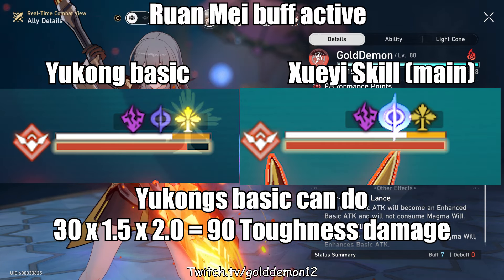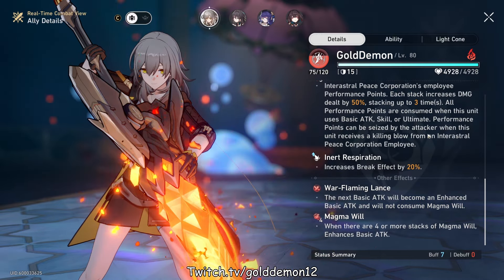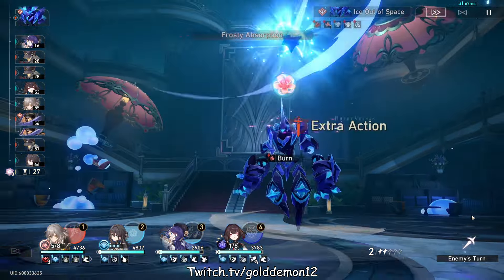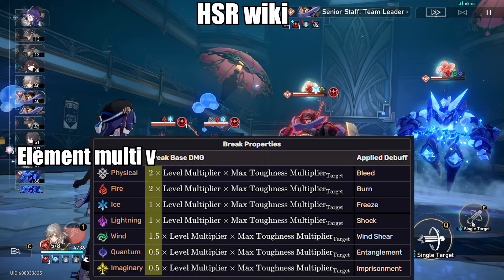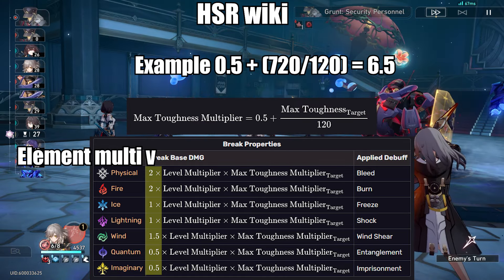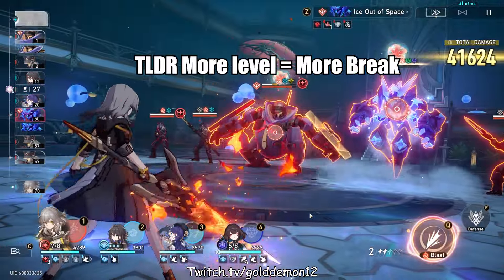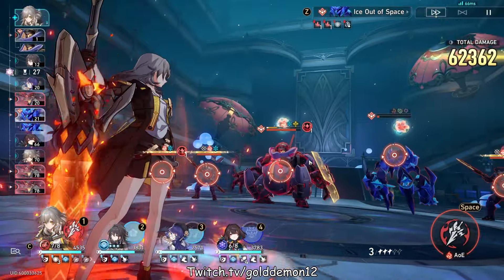Now, onto weakness break itself. Each element has its own different elemental effect when you break a target. Depending on the type of break, the base damage and the debuff applied will differ. The base damage is calculated as: element multiplier × level multiplier × max toughness multiplier. The max toughness multiplier equals 0.5 plus the max toughness of the target divided by 120. The level multiplier increases per the attacker's level — the higher the level, the higher the base break damage. So to maximize your break damage, you want the character to be level 80.